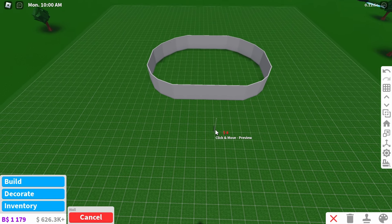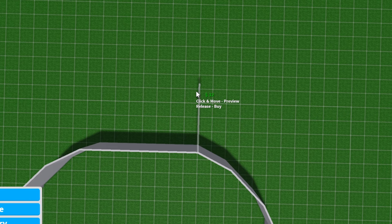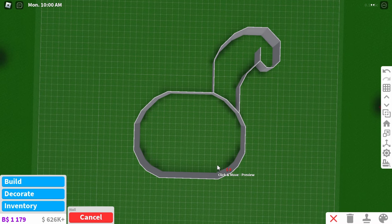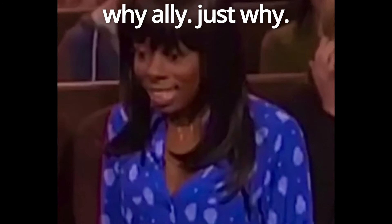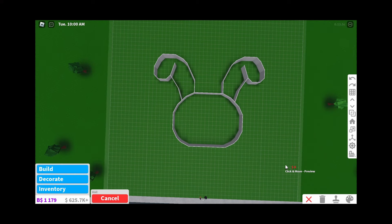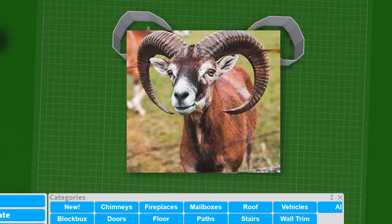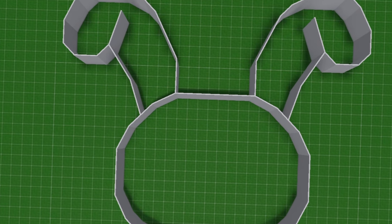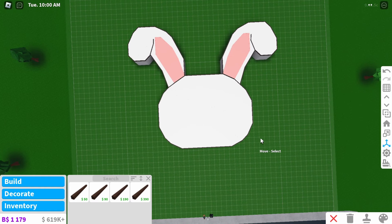I forgot I was gonna have ears here as well. If I have ears too, it's gonna be a huge house. It does look a bit funky — it looks like horns, not bunny ears. Let's pray it gets better when I put a roof on this. I want the outline to be pink in here.